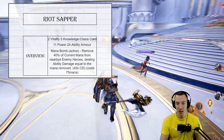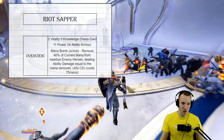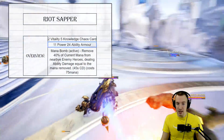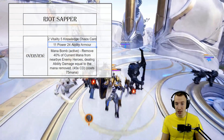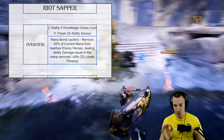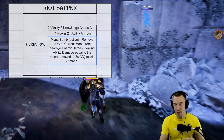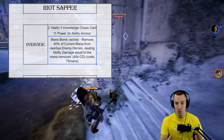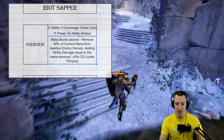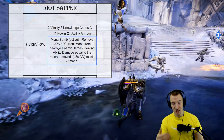If you want to stick around for the detailed numbers and see the proof, this section is for you. Riot Sapper is a two vitality, five knowledge chaos card in the chaos affinity, giving a good amount of power and ability armor. The active is very particular — it removes 40% of current mana, not maximum mana. So if they've used all their mana, you're not going to remove much of anything from nearby enemy heroes, dealing ability damage equal to the mana removed.